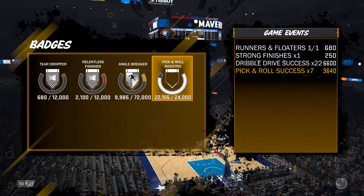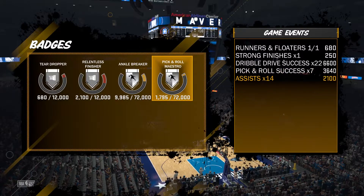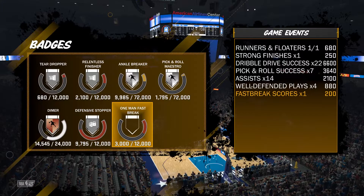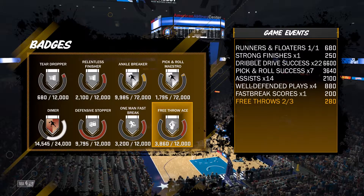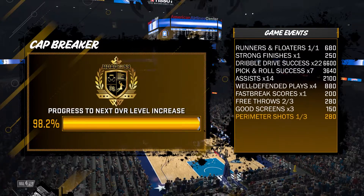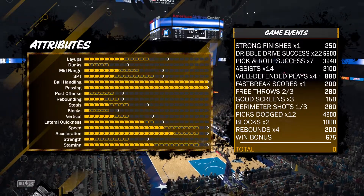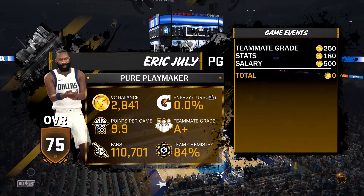For those that don't have the game — I just got a silver Pick and Roll Maestro badge! That's what I'm loving. I already have the silver Ankle Breaker, and the Dimer. I'm really enjoying this build. He's quick, he does exactly what I need him to do. I'm also about to progress to the next cap breaker. The cap goes up — loving that.